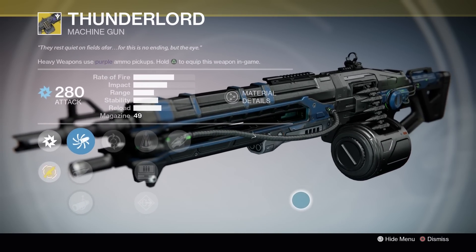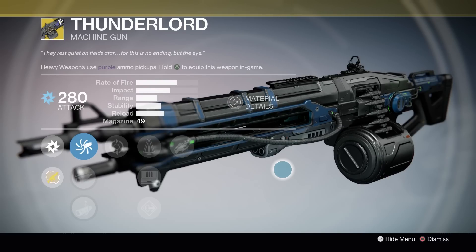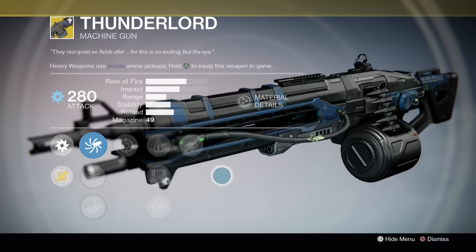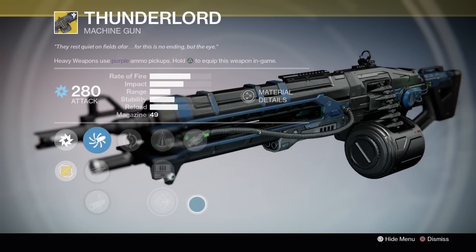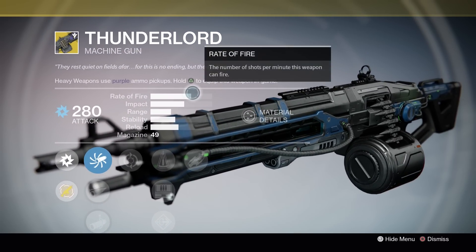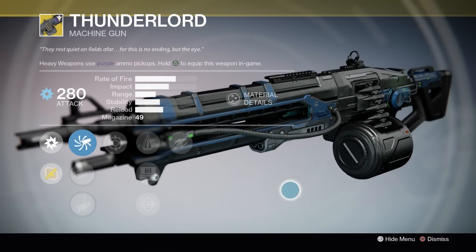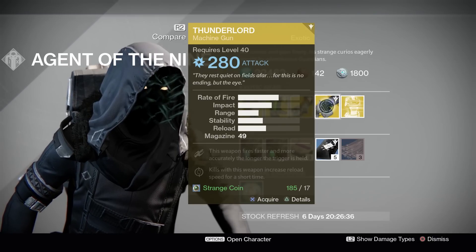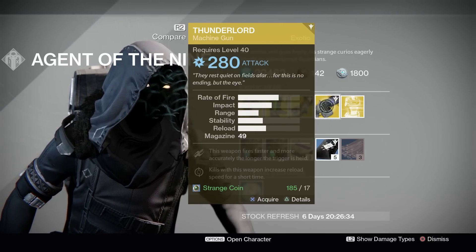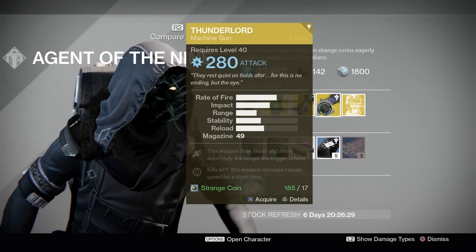This is a very solid machine gun — very underestimated. Not many people use it, and that's because you could pretty much use a Quillum's Terminus or Ruin Wake, which has the same rate of fire and impact as the Thunderlord and won't take your exotic slot. But if you don't have one of those yet and you don't really care about running any other exotic, this thing will beast for sure and shred through enemies whether in PvE or PvP. It's a pretty powerful machine gun and fun to use.